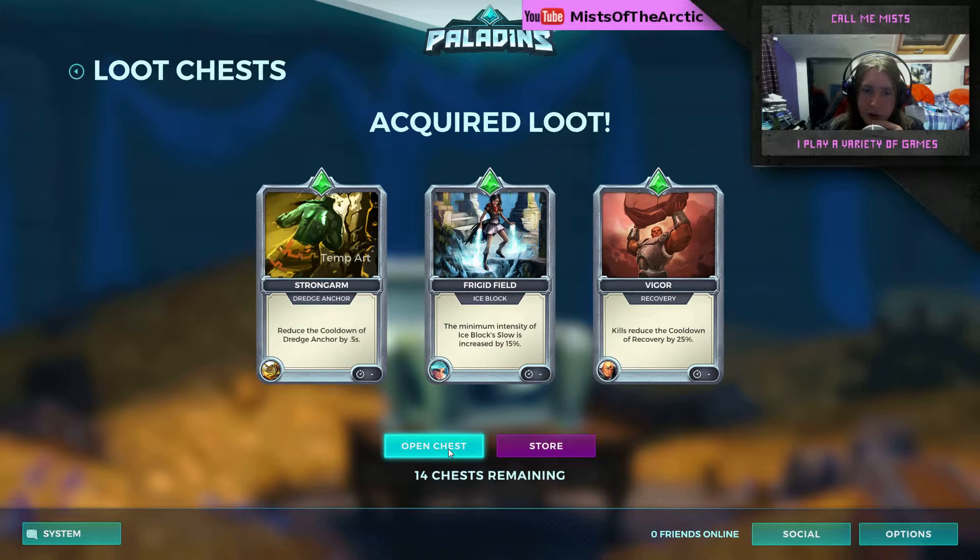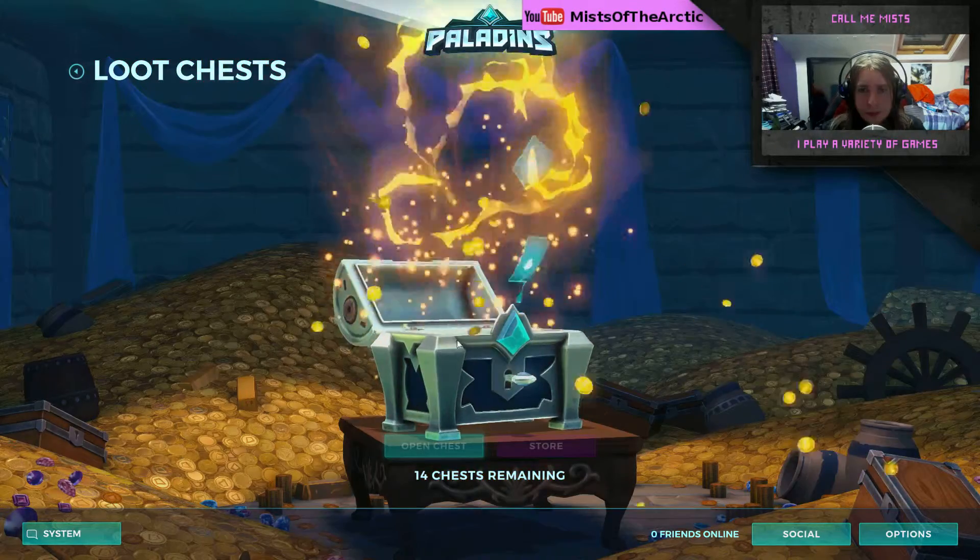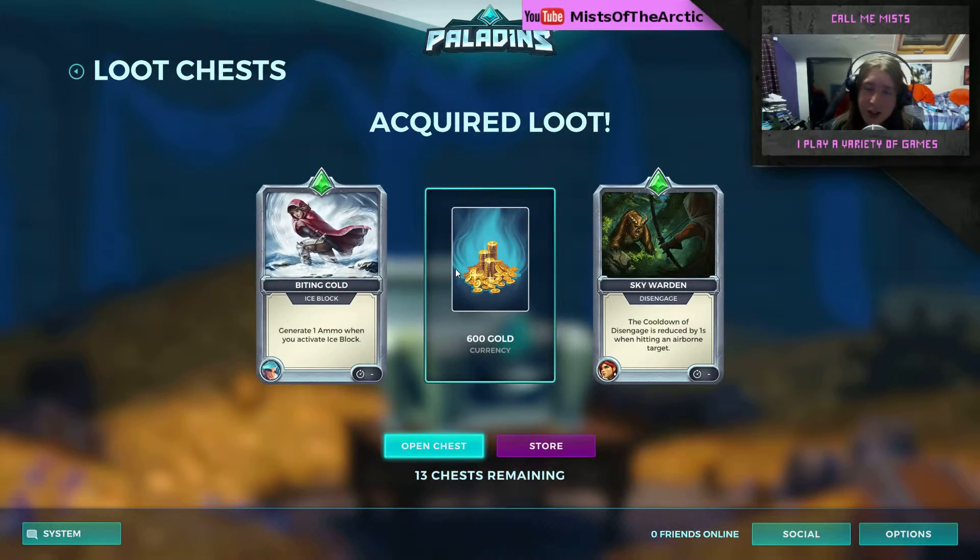Chest number six — a few things, nothing I'm probably going to be using soon. I am going on to Bomb King as my next character so I would like to get stuff for him. I would just like to get some other items — I did get a skin for a weapon for one of the other characters, so it would be nice if we got some of those today.